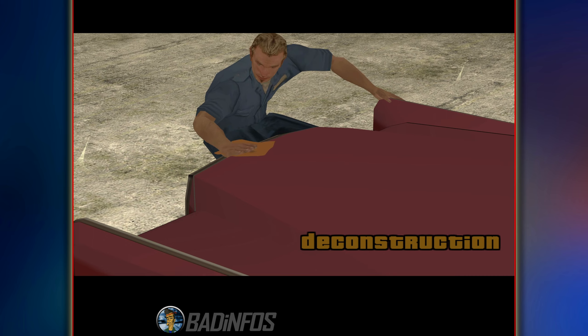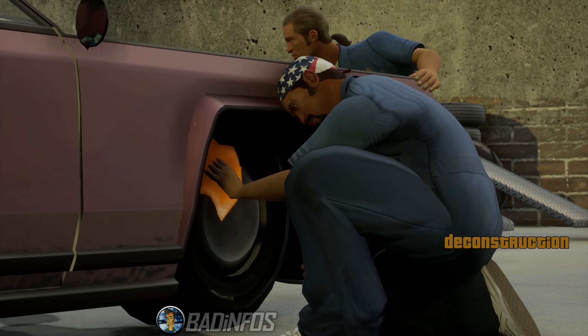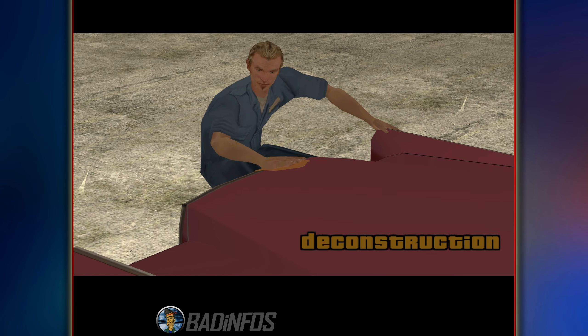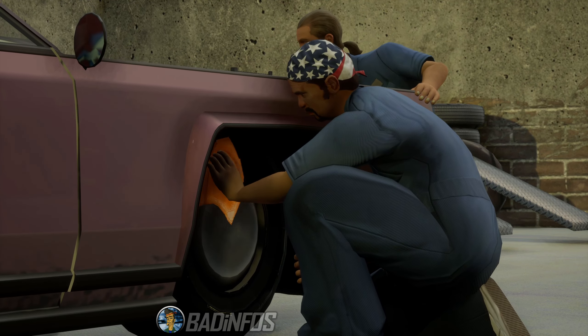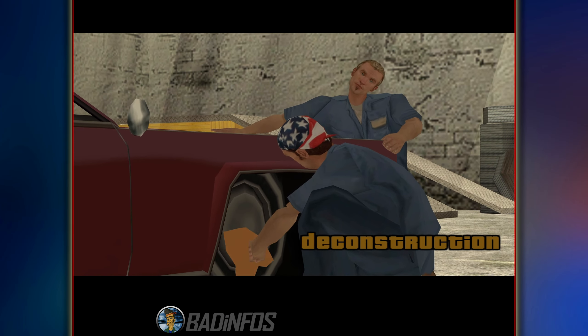In the opening cutscene we see Dwayne has a rag and wipes down a car. In the Definitive, however, he has his hands inside the car for some reason — there's no rag and he's fisting the car. I believe this is because the car in the original is closer to the ground, while in the Definitive it's lifted up a bit. The Definitive devs, being so lazy, did not move Dwayne a little bit higher so we can see the rag.